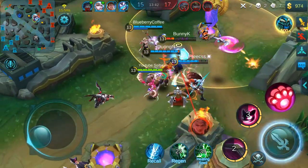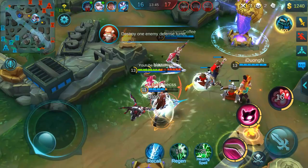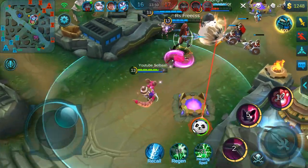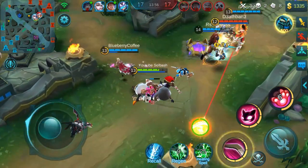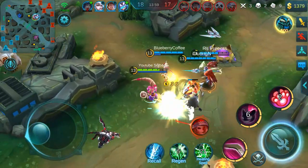Your third ability, which is your ultimate — the Dragon Cat summon — has an original cooldown of 36 seconds. With this build it's effectively taken down to 17 seconds. So within 17 seconds you could potentially stun or knock up your opponents four different times with this build.